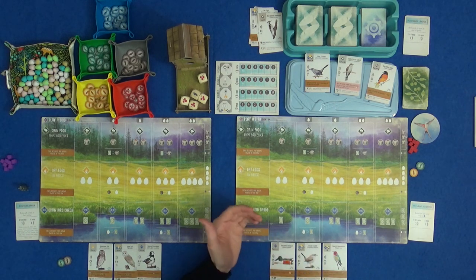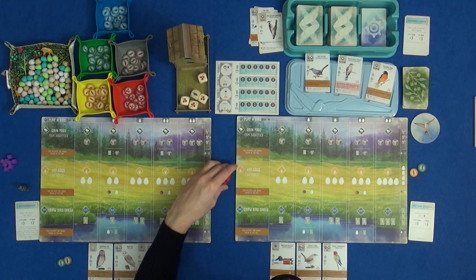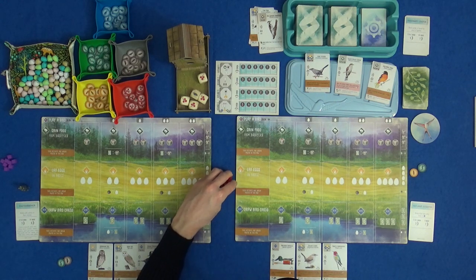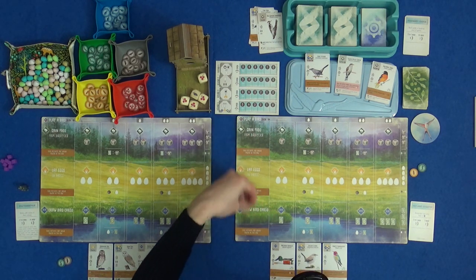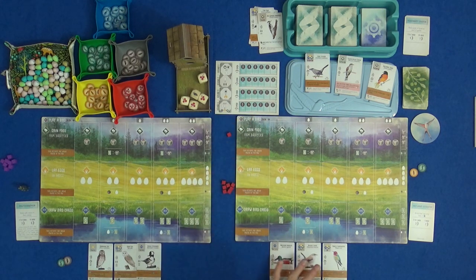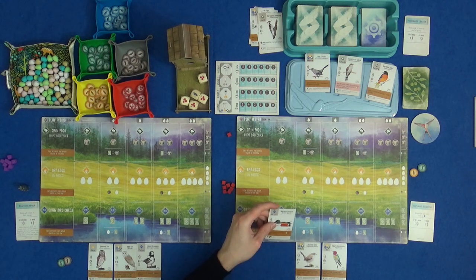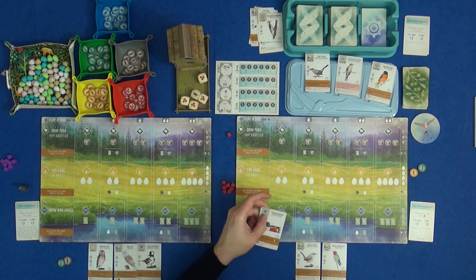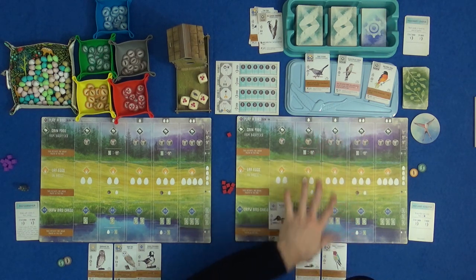I'm the first player, and on your turn you have four actions you can take — everything is laid out on your player board. You have these action cubes, so you can take eight actions in the first round and get one fewer action every round, because one cube marks how many points you scored for the goals. I take one of my cubes and pick one of these actions. I can play a bird — pay the food, and put it in the row of the habitat it belongs in. Nothing happens when we first play the card, but in future columns you'll need to pay eggs to play birds there.